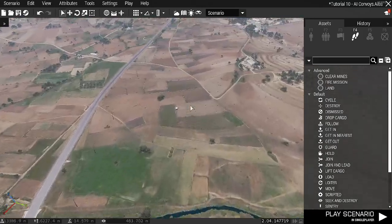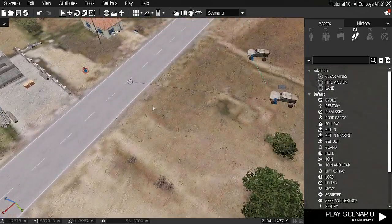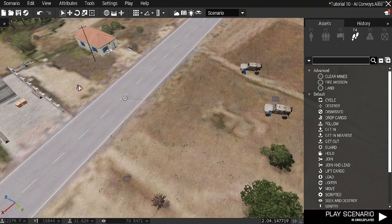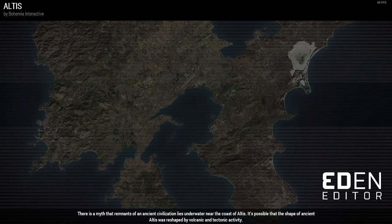Now I'm going to get the player in the car so we can go along for the ride. I'll drag them in to sit in the back seat, and then we'll go in game and show you.